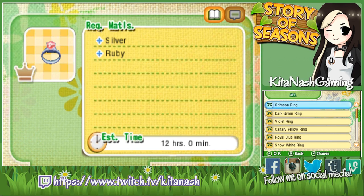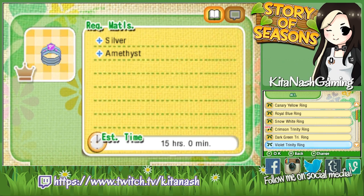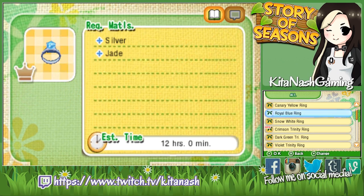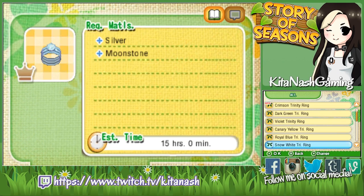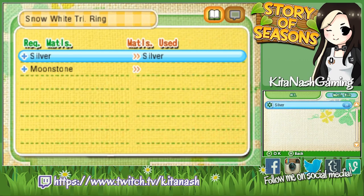In order to make that, you need the Snow White Trinity Ring, which you can get from accessory set number 12 from the Antique Shop, available Spring of Year 3. We need to find the Snow White Trinity Ring — I'm assuming this is the right one. Silver and Moonstone — yeah, okay. So we're going to make that.